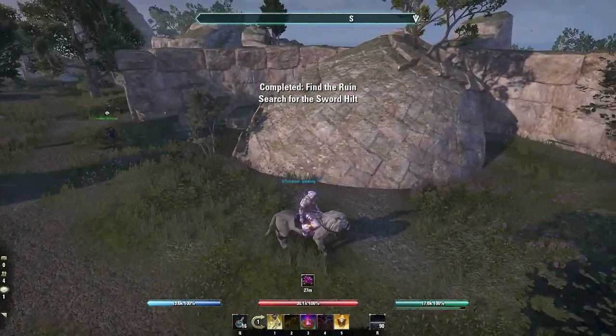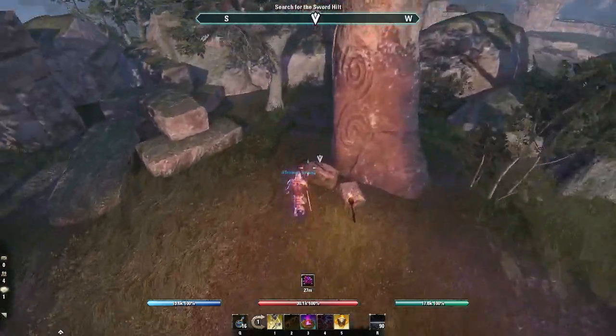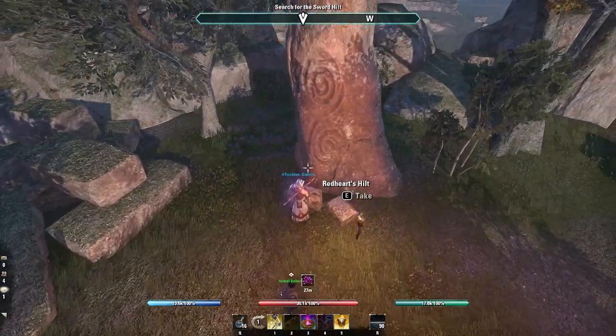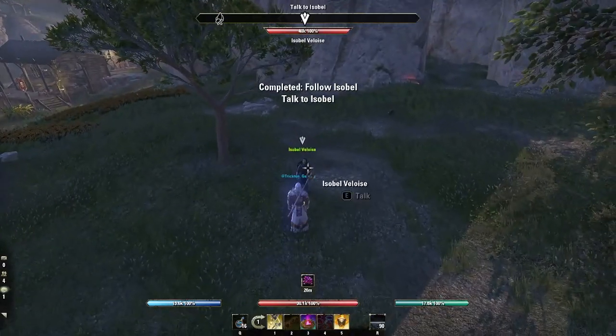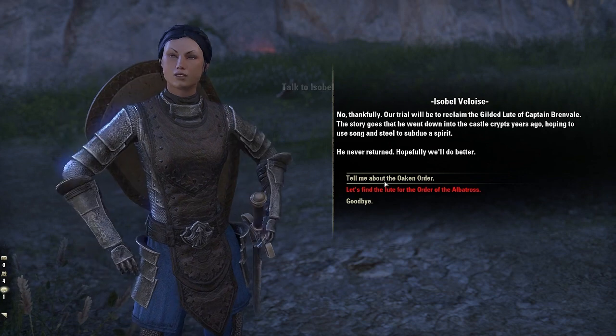Follow your map to the Grove and then look for the marker pointing you to the Hilt of Red Heart. After that, talk to Isabelle and figure out your next steps. At this point, it's important to select the Oak and Order, as this will follow the rest of the video.